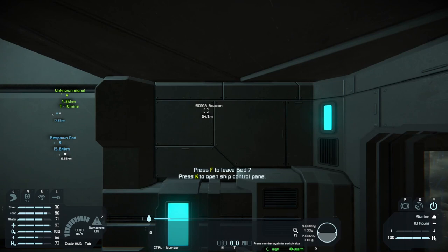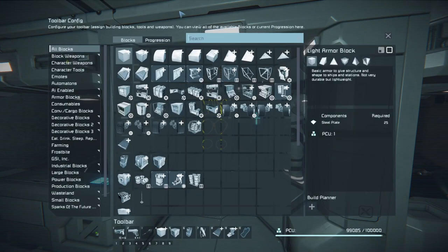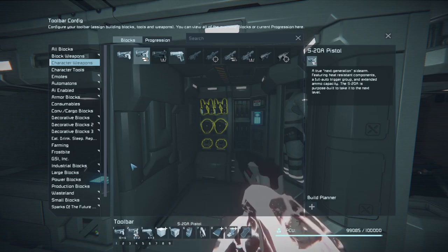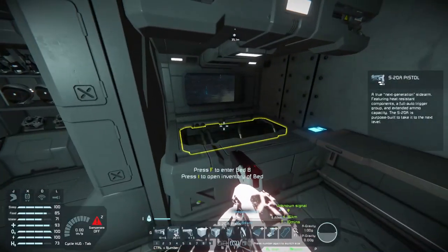At least here we can recharge. The healing will kick in once we eat some food, that's not an issue. There's ammo for the gun. At least we got a good pistol now. Let's switch that out - character weapons. Put the flare gun here, put the better pistol here, reload it. That's what we'll use right now - the better pistol.